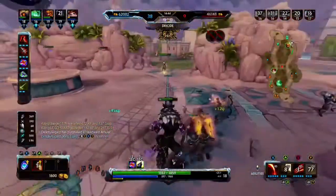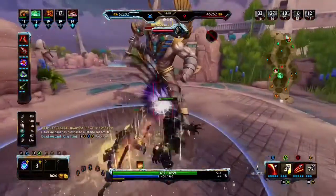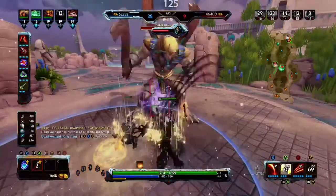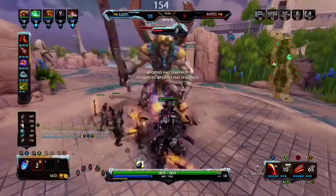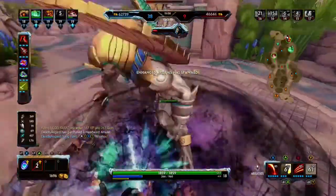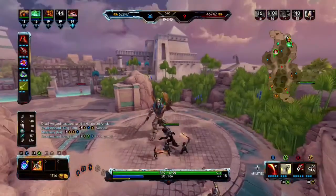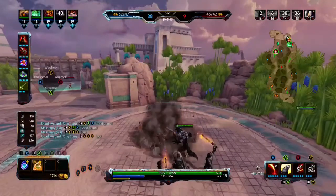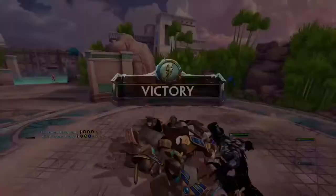Now my last tip requires a Blink rune and it's kind of similar to the one I just mentioned. You want to stack your ruins, blink in with your ult, bite down on the enemy, and drag them back to your team. If this doesn't finish them, use your buff and then your third ability. If they have a dash and if they have a leap, wait for them to jump away, then use your leap to follow them, and then use your third ability for the win.